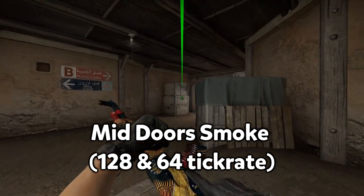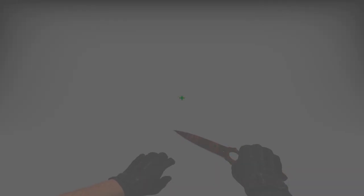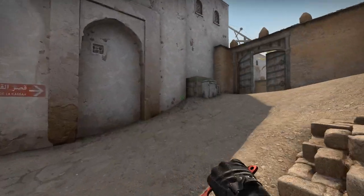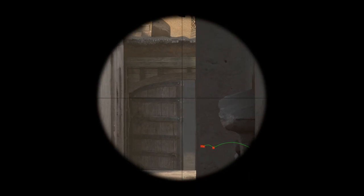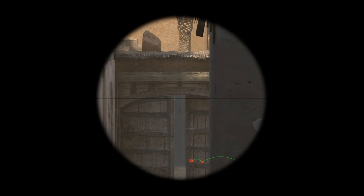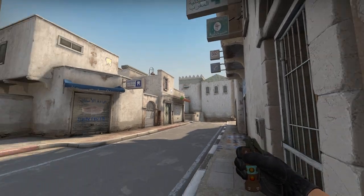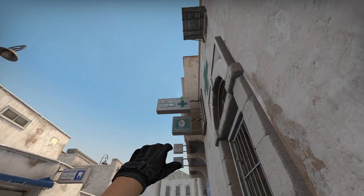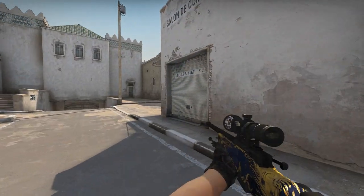Now let me show you basic CT nades. First one is the mid cross smoke — you can use it to safely avoid the AWP in T spawn, or you can throw it and stack A or B, because your opponent won't know how many people crossed to B side. The second one is a pop flash that you need if you want to take long and flash every single person who comes out of the box. It's not a solo flash — you can't blind yourself with it, but it's a separate flash for your teammate.